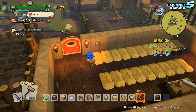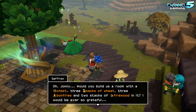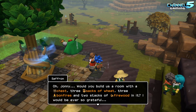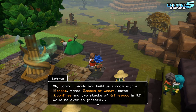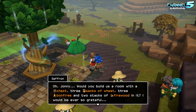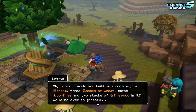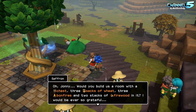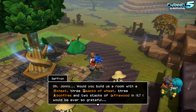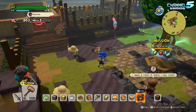Without the blueprint I have to memorize what she wanted, so let's see what she says — a chest, three sacks of wheat, three bonfires, and two stacks of firewood. I'm going to have to print screen this; my memory is awful this morning. I got like three hours of sleep because my kitten was going berserk on me. She got all her toys in my room and she's just squeak-squeak-squeaking. I got a squeaky mouse for her and she was playing with that. I slept for about four hours and then I just decided: okay, I'm going to wake up, get a coffee, take a nap later. First thing I do when I wake up — start playing Dragon Quest Builders.